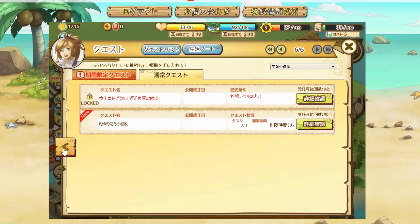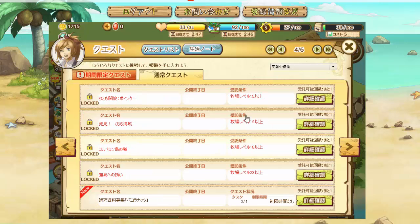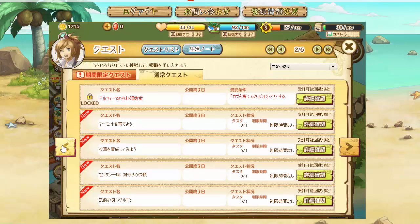We now have a ton of quests we can do. A lot will be locked — when you see a number it means you need to be a certain level, like level 15 or level 12. If you see something in brackets it's probably the name of a quest you need to clear first. For example, you have to clear the kabu raising quest before you can unlock the next one, which has something to do with Delphine. Both quest tabs now have quests available.